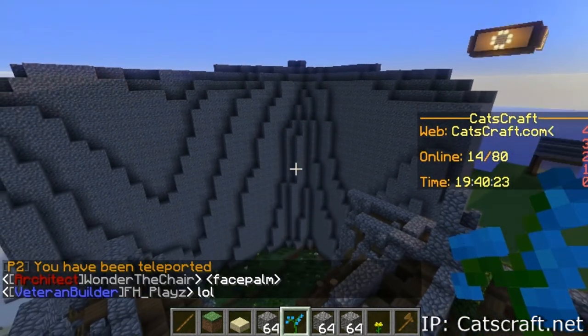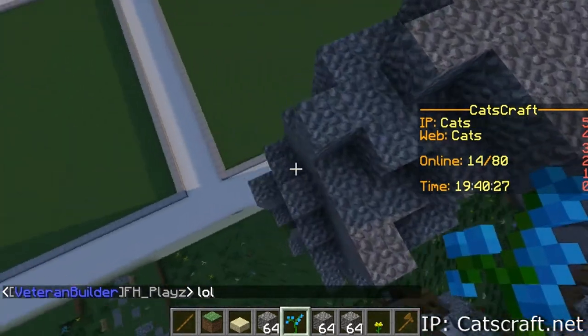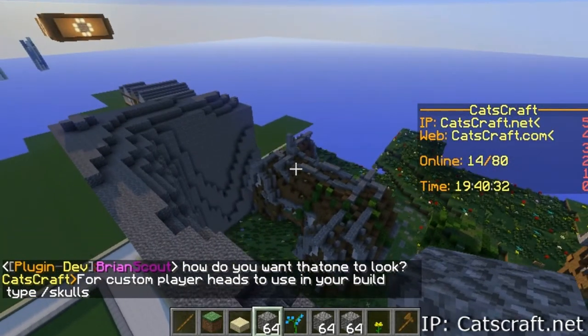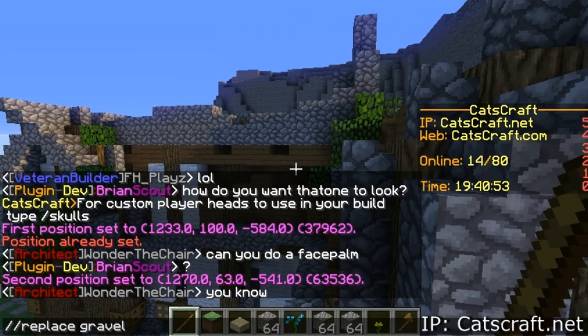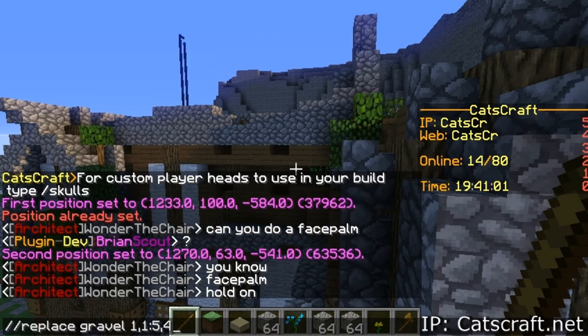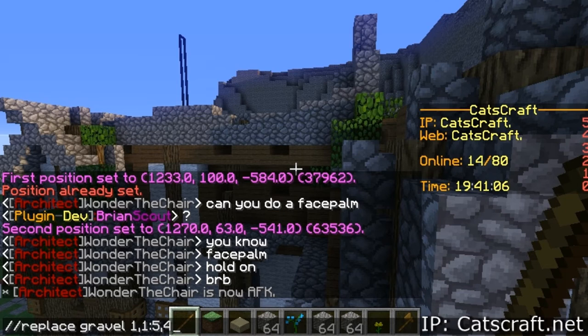When you're done and you have all the gravel placed, make sure to select the corners so that you get all the gravel. Then do //replace gravel with 1,1:5,4 — so 4 is cobblestone, 1:5 is andesite, and 1 is stone. Put a bunch of 1s so that it will be mostly stone.